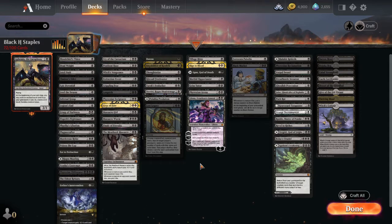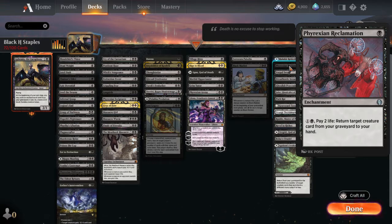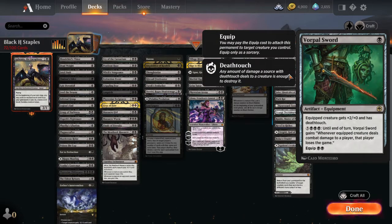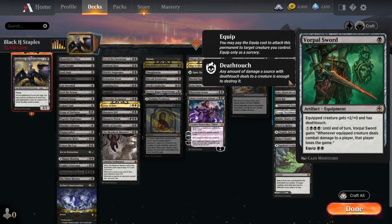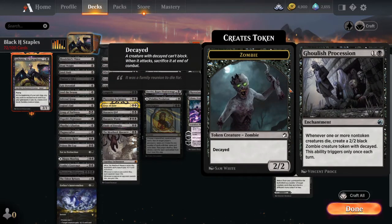Now for honorable mentions. Malakir Rebirth may be the least staple card here, but because it's a land with a great effect it's worth considering as a replacement for one of your swamps. Phyrexian Reclamation is a card I didn't know existed in Arena until building this list — I'm going to have to go back and put it in a bunch of decks. Vorpal Sword is basic equipment but if you have the eight mana and swing in for direct damage, you can win the game. Dreadhorde Invasion gives you constant zombie tokens that keep building up until eventually one has lifelink.